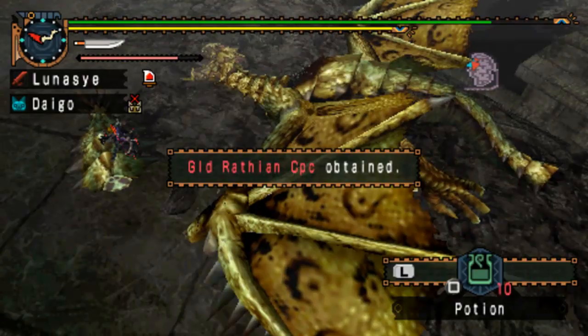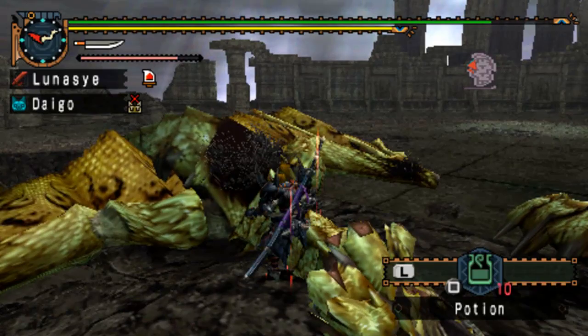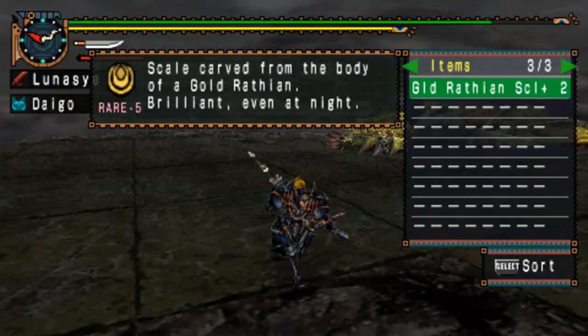We have a Gold Rathian Scale Plus — you guys know it's a plus since it's high rank and stuff. Gold Rathian Carapace — that's not plus. Actually, I think the scales are just plus — this Gold Rathian Scale again. I don't think you can get a Carapace Plus, I don't think I've ever had one and I don't think you can. There they are — they've just taken the place. That's done. Well done, Diago, you did pretty well there — I'm quite surprised. I might bring you on more hunts from now on.